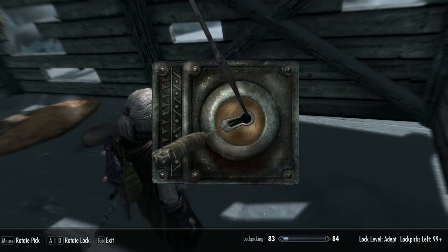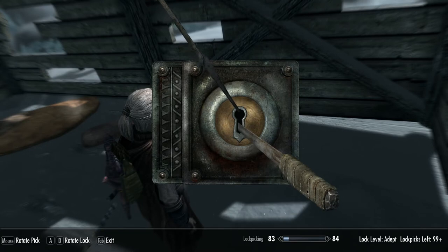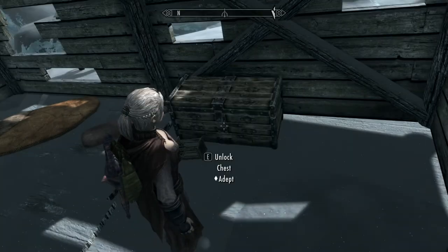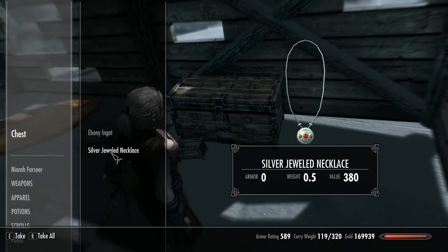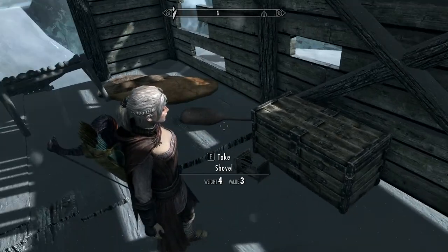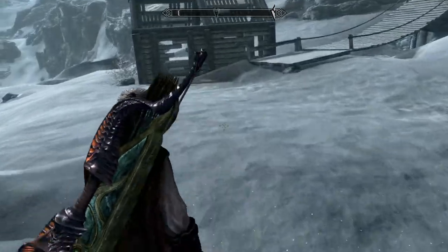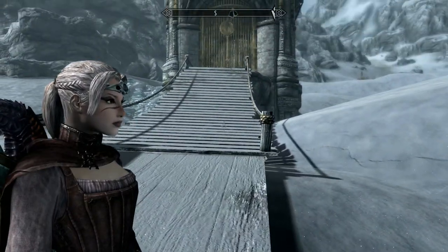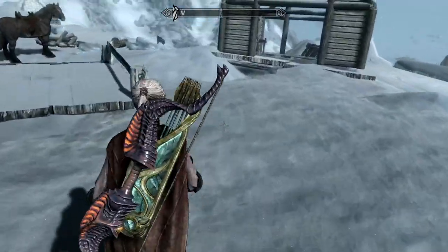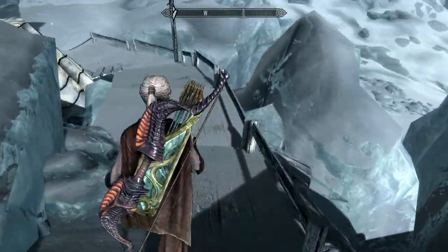There's a really interesting backstory in this Dwemer ruin, so I suggest you read all the journals — it's really interesting actually. Now my lockpicking is its usual rubbish self, and as I said before this is going to be more of a playthrough/walkthrough kind of thing. I'm not going to be looking for all the chests and hidden items because the longer my videos are the less views I get, so I'm trying to keep it as short as possible and give you all the relevant information you need to get through it.